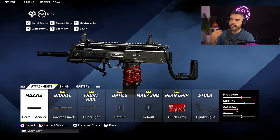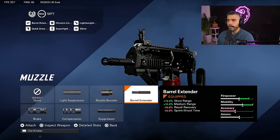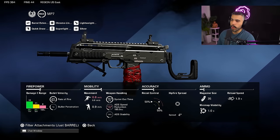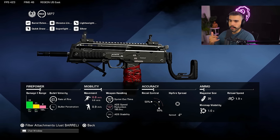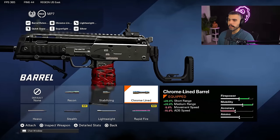For this build, we're going to be extending the damage range on the MP7 because overall this gun has pretty much everything you need. We're going to be rocking the barrel extender, which is going to help increase the damage range by 10%. Then we're going to be running the chrome line barrel, which is also going to be increasing your damage by 20% from short to medium. If you click triangle, you can go more in depth and see all the numbers and check how much the damage range is changing and affecting the actual weapon.